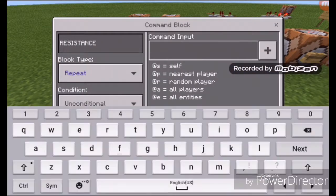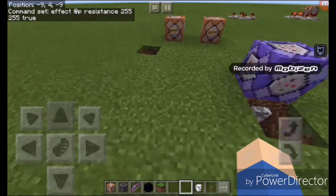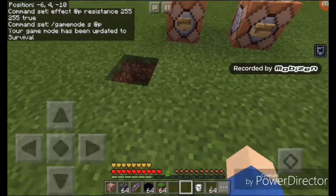Put the effect command: effect @p resistance 255 255. Wait — resistance, yes. And then put 'true', and when we power this level you'll get resistance. So let's go to survival mode.